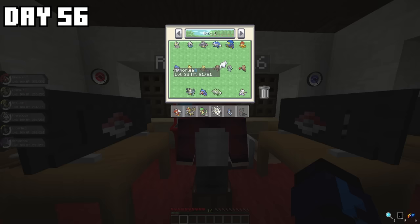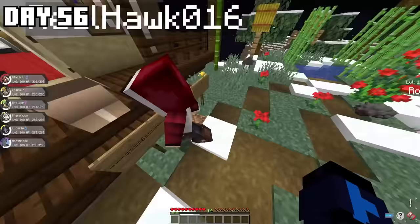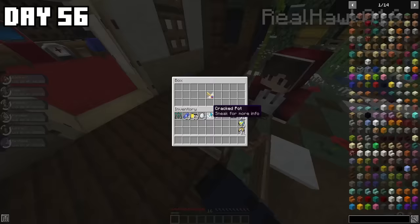I caught as many Pokémon as I possibly could, and by the time we made it back, we both placed down a sign and counted up. Hawk had caught four and I had caught six — so I was the winner and got myself a Fusion Key, meaning I'd be able to create the Blazikoko Fusion.